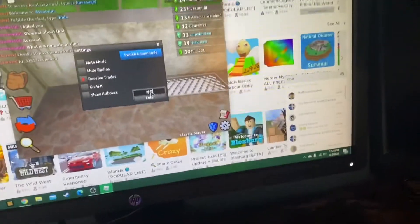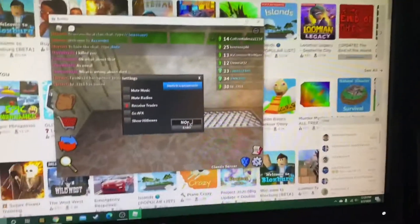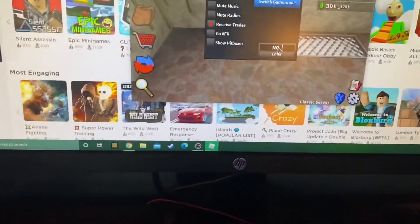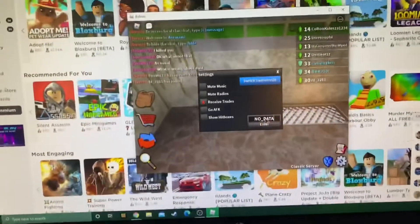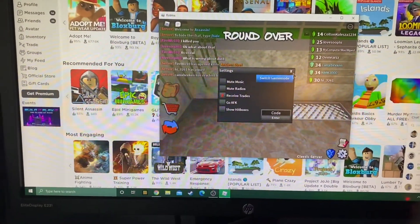I'm kind of struggling to get that thing. Capital no... underscore... oh my gosh. I'm struggling right now. I did get it though. There we go. Then 'no data' — that's going to give you a free purple knife, and that's a pretty good knife. It says already redeemed because I've already redeemed it.